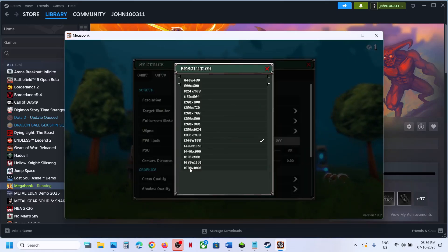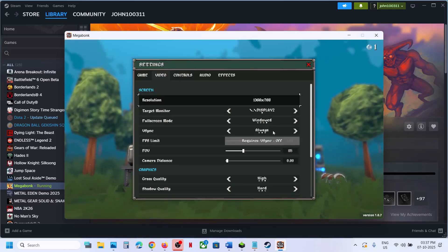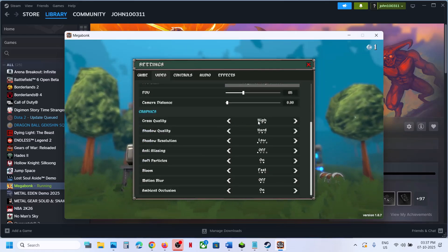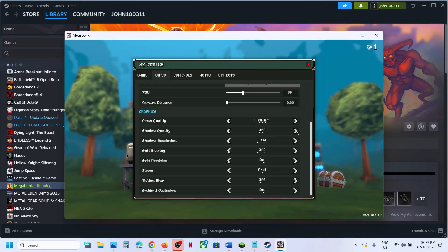If the resolution is set to 4K, try 1920x1080, or lower it further. Switch to Window mode. If V-Sync is on, try turning it on and off to check which works better. Under quality settings, if the quality is set to High, you can set it to Medium, then check the performance.